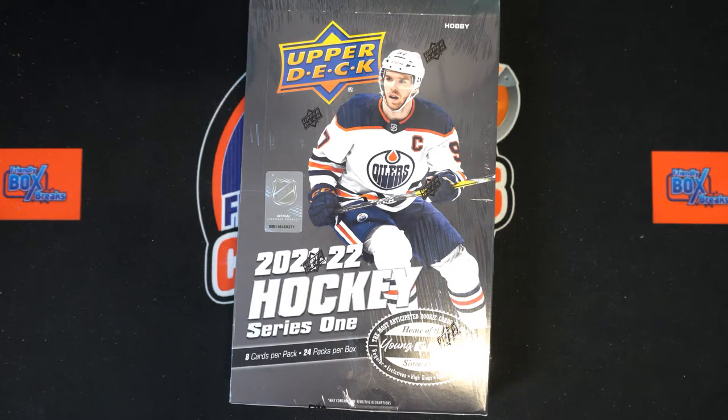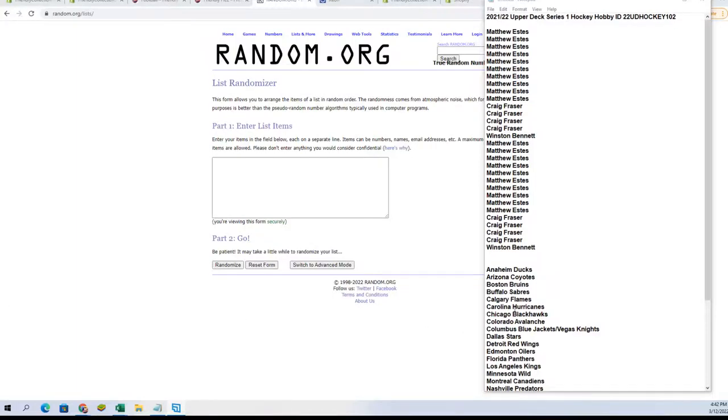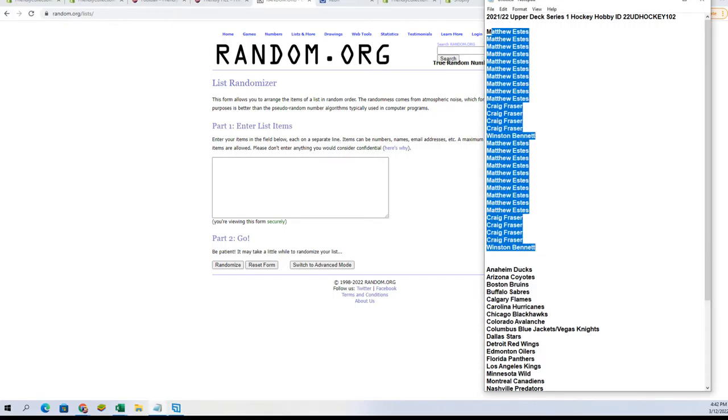Here we go — 2021-22 Upper Deck Series 1 Hockey Hobby Box 102. We've got our names, we've got our team names, we're going to random them each seven times, set them up on a spreadsheet, and dig into this box. Let's switch over now and start our randoms.